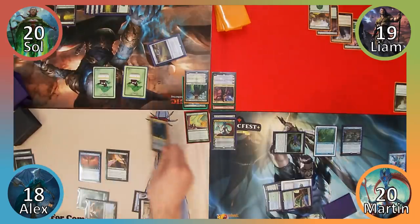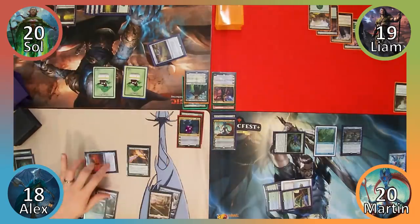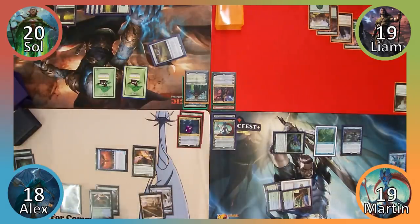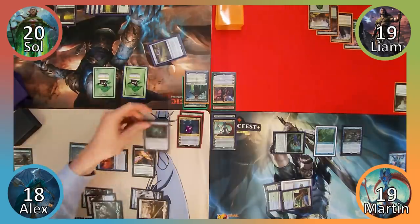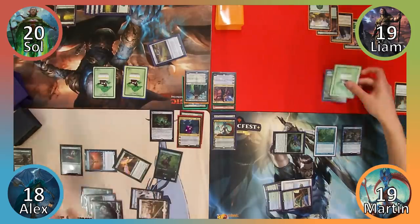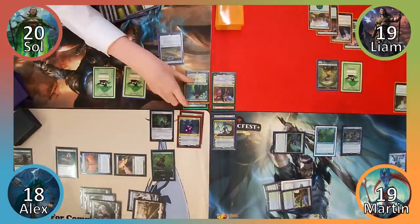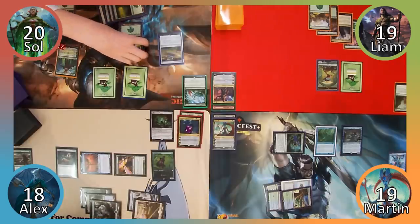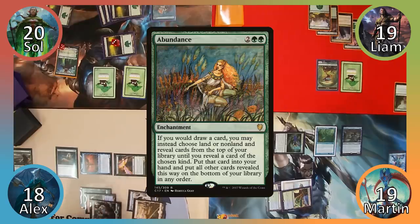Moving to combat, I attack Tamiyo with my Branchwalker and Alex is unable to block given that my Merfolk has Islandwalk. Tamiyo's loyalty hits 0 and I end my turn. I play a Forest and then move to combat. I attack Martin with Thrummingbird, dealing him 1 damage, then move to my post-combat main phase. I cast Eternal Witness, returning Dowsing Dagger to my hand, then recast the Dagger, this time choosing to give Liam the plant tokens. I then recast Llanowar Elves before passing to Sol. Sol plays a Forest and then casts his Oathbreaker, Nissa Who Shakes the World. He uses her plus-one ability to untap a Forest and put three +1/+1 counters on it, then casts Abundance before passing the turn.